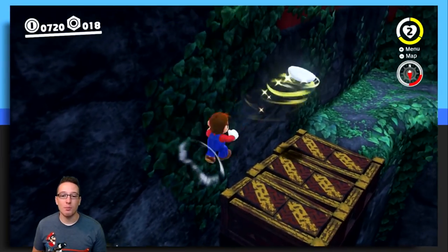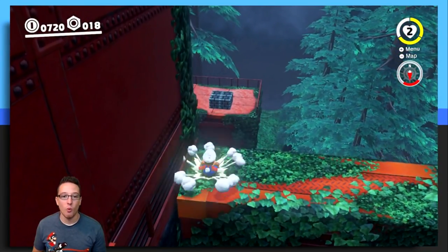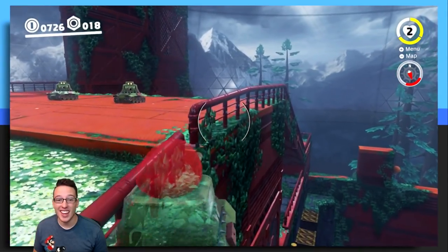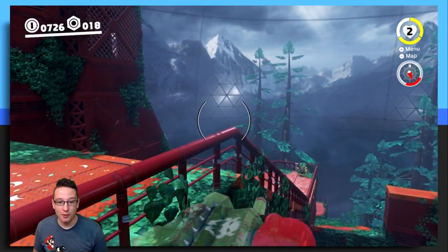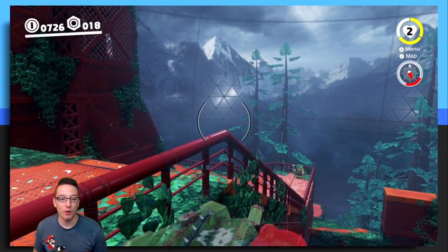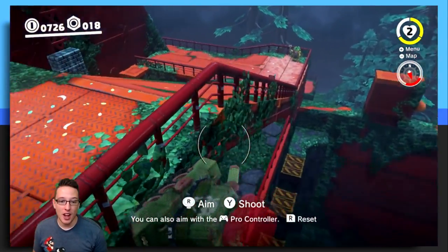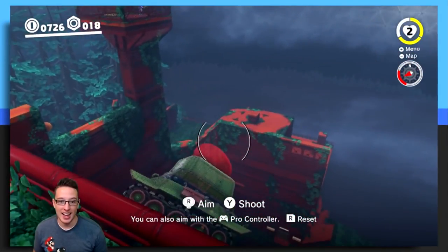At a certain point you will fall off, but you can almost drive the whole way along that wall. It literally is as easy as just pressing forward on the control stick. When you get to that point, there's no fancy button inputs that you need to press or anything like that. You can stop moving and the tank will literally just stay attached to the wall.